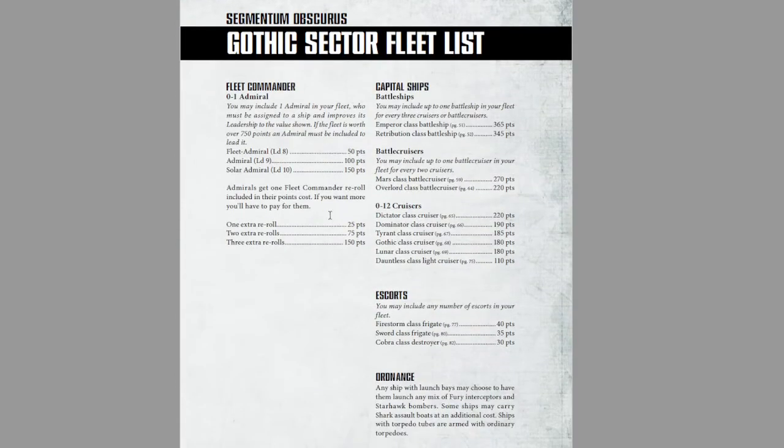Moving on to the very first fleet — this is the Segmentum Obscurus Gothic Sector Fleet List. This is the base fleet list that came out of the original Blue Book with minor modifications to points values from the 2010 FAQ. The fleet commander rules are pretty universal across all of the Imperial Navy: three levels of leadership — 8, 9, and 10 — for 50, 100, and 150 points respectively. You automatically get one reroll for the fleet and can purchase up to three more for 25, 75, and 150 points respectively.